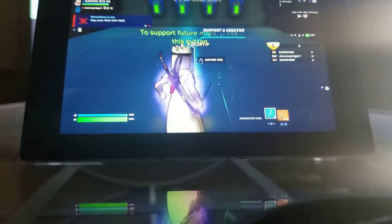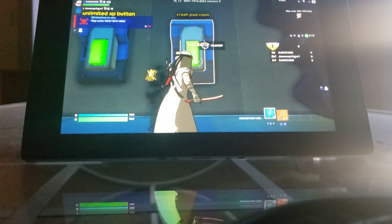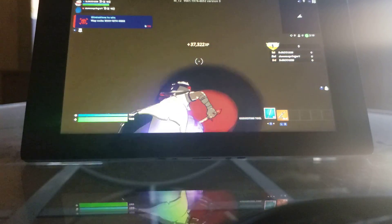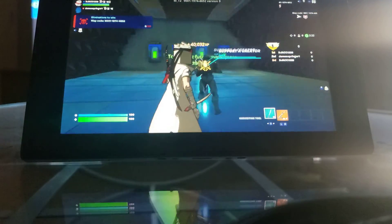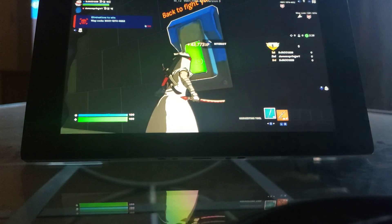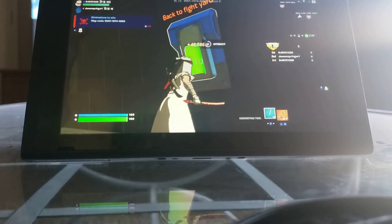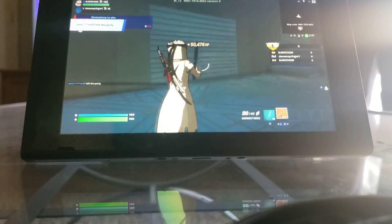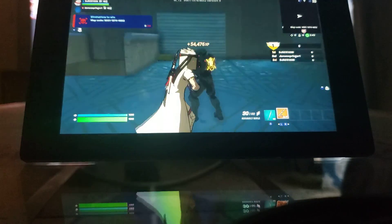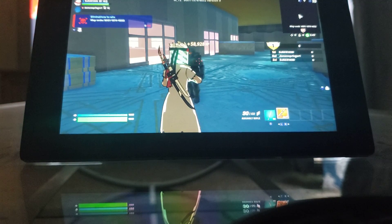There's also the Crash Pad Room — you probably know what a crash pad is, but this is just a giant one. The way you get out is the same as the first room. If you want to leave the room, just turn around and click on this button, and then you're back here. You can see we're still getting XP.